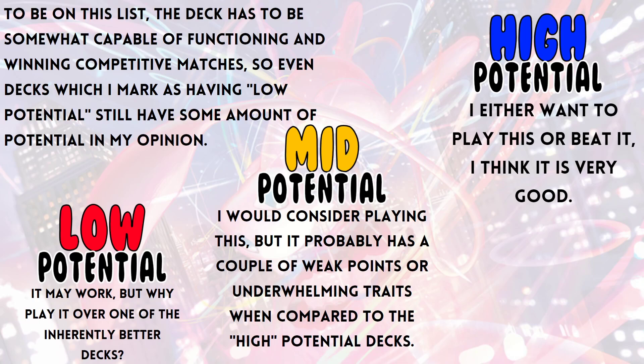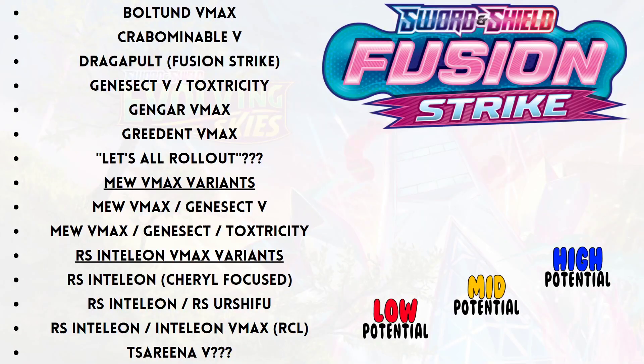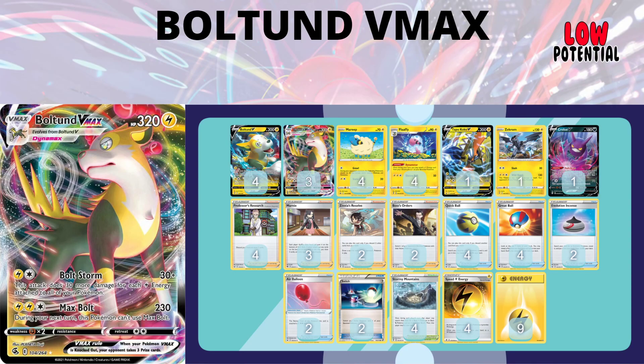The potential ratings go as follows: Low potential — it may work, but why play it over one of the inherently better decks? Mid potential — I would consider playing this, but it probably has a couple of weak points or underwhelming traits compared to high potential decks. And high potential — I either want to play this or beat it. I think it is very good. Let's get right into it with Boltund VMAX.